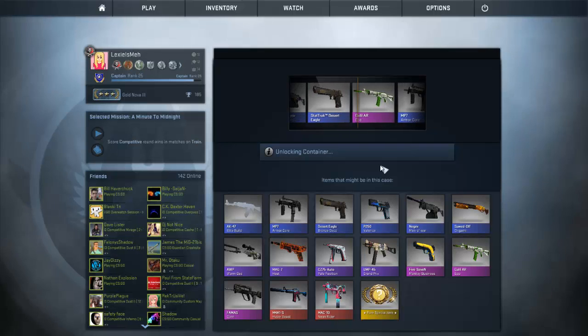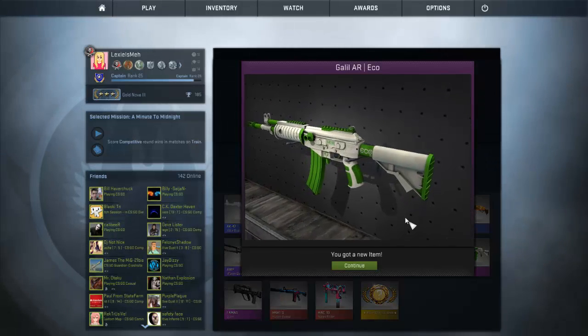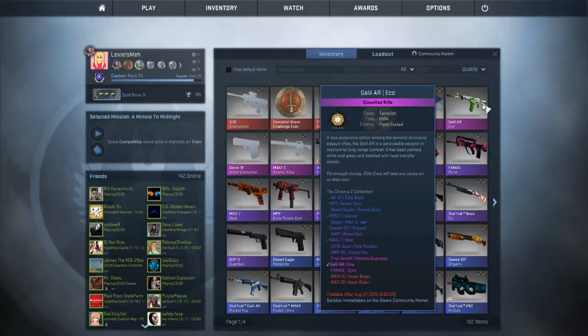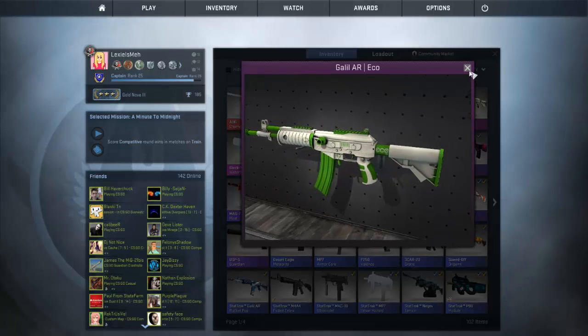I saw a red — no way! I got a pink. Galil Eco. Is that factory new? That's field tested. That doesn't look bad at all. That's a pretty good start, getting a pink.